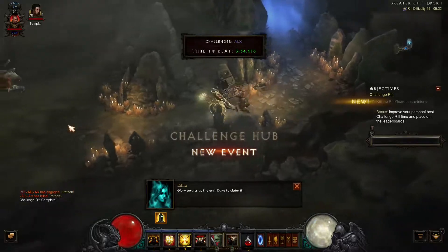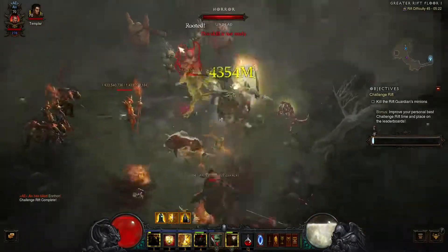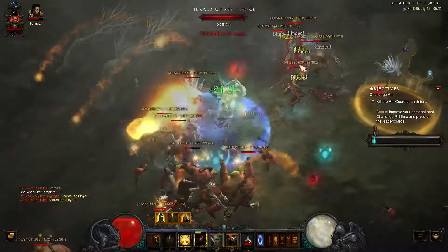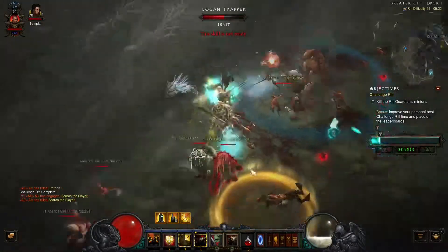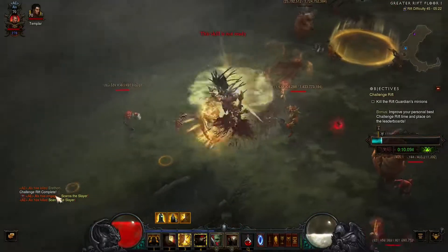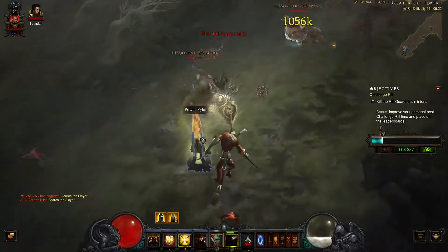Let's jump right into the rift. As you can see, I try to kill as much trash as possible here. On the first floor, this first elite pack — if you kill it fast, it doesn't activate shielding. If you take too long, it activates shielding and you lose a lot of time right from the start. You want to have your Ironskin up — right-click your three and your four.